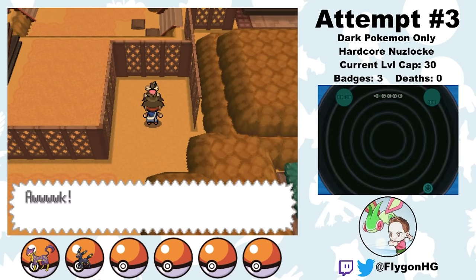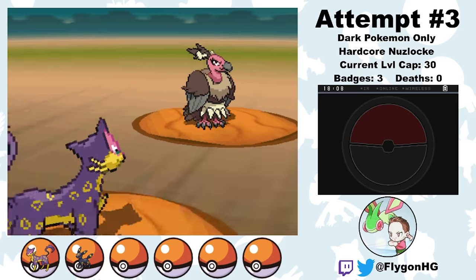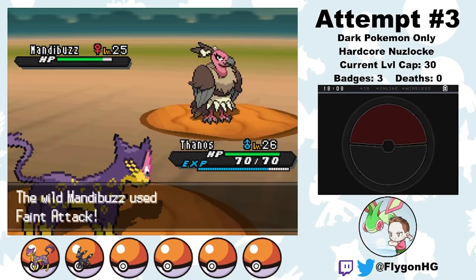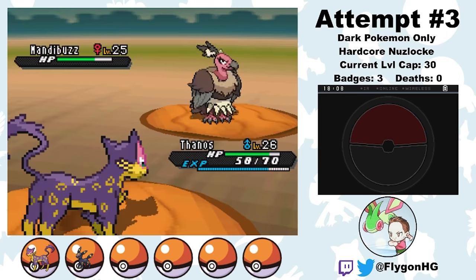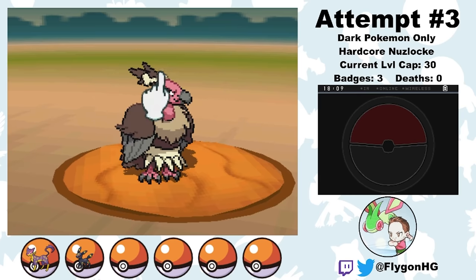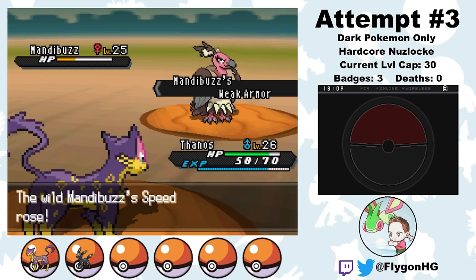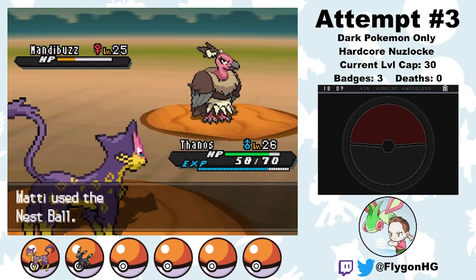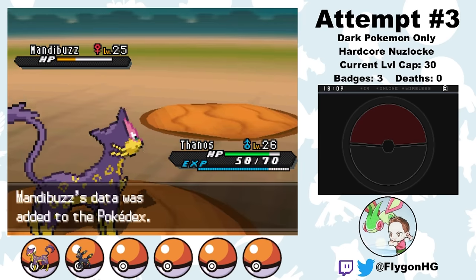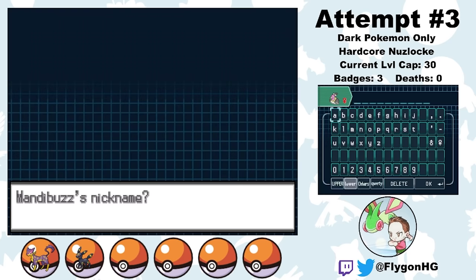From here I can get my Route 4 encounter. From the sand I can catch either Sandile or Scraggy. However, in Black 2 on Thursdays, Route 4 is also home to a static Mandibuzz encounter. Mandibuzz is a very bulky Pokemon that normally cannot be caught until much later in the game. This particular Mandibuzz is special because it has its hidden ability — unfortunately, its hidden ability is Weak Armor, which is a pretty atrocious ability. Anytime Mandibuzz is hit by an attack, its Defense gets lowered by one stage and its Speed gets raised by one stage. This is a huge bummer because Mandibuzz's regular abilities are pretty solid, and its White 2 counterpart Braviary gets Defiant as its hidden ability, which is a pretty incredible ability. In spite of this, I decide to catch the Mandibuzz anyway, since the alternative is not catching it until right before the Elite Four, and its Flying-type might be useful against Clay's Ground-types. I name her Yzma, and she joins the team.